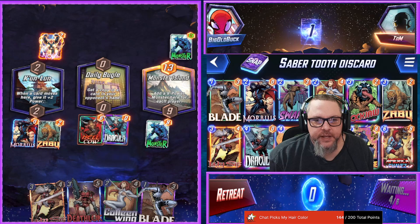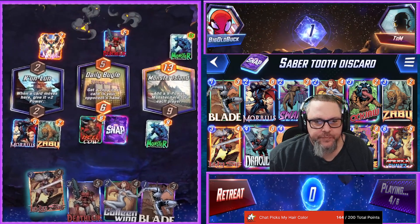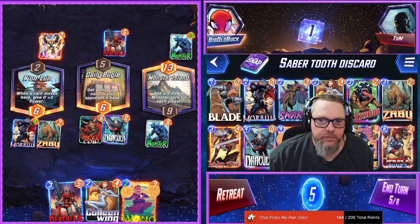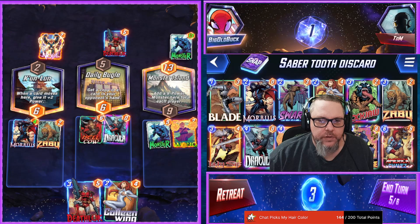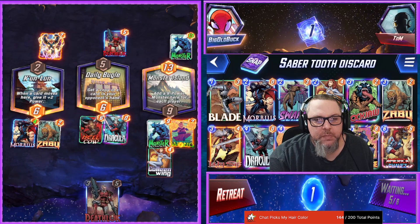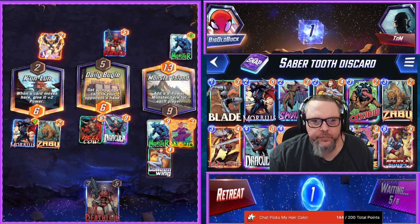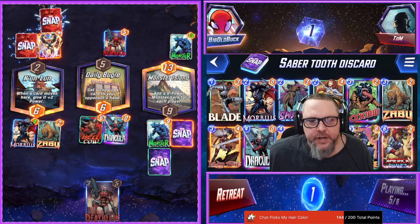Our opponent is slow playing it today. Alright, we lost Lady Sif and Blade — that's fine. We got Wong. Let's go ahead and throw Wong here, and then Colleen. I don't know if she'll go off twice because we only have one card, so she may only go off once. Dracula is another discard so Morbius at minimum will be an 8, so we'll have 10 left, 15 center at minimum.